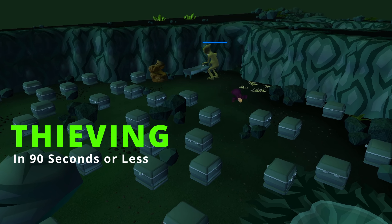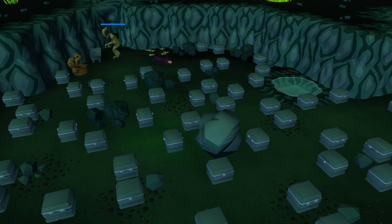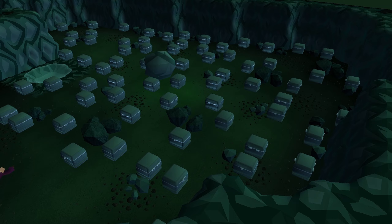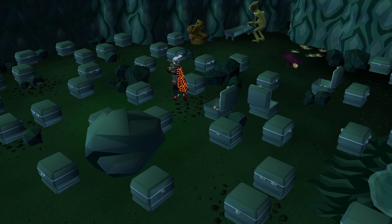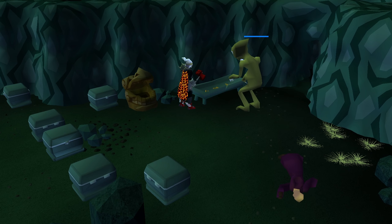Thieving in 90 seconds or less. Let's get it. The objective of this room is super simple. Players must move the corrupted scavenger that is blocking the exit in order to progress through the raid. We complete this room by depositing cavern grubs into the food trough directly in front of the scavenger.